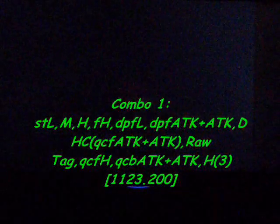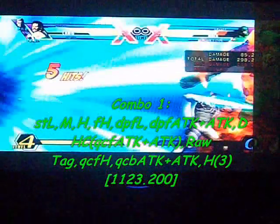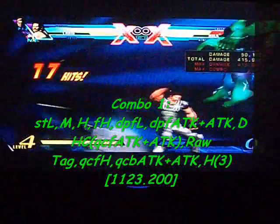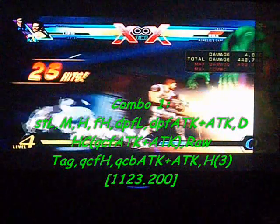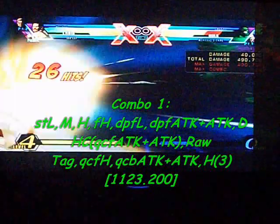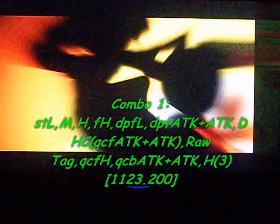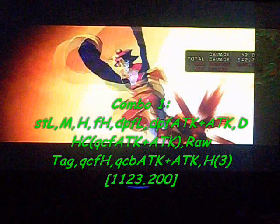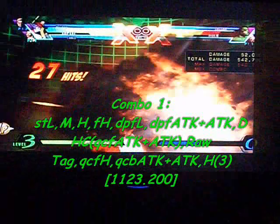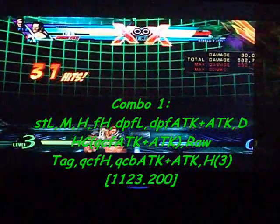For this combo I had to use Lele or Senko. It starts off with standing light, medium, heavy, forward heavy, dragon punch forward light for the grenade, dragon punch forward plus both attacks for the Sweep Combo, then DHC it with Lele or Senko for her ultra — quarter circle forward plus both attacks — then raw tag to Chris, use quarter circle forward heavy for the magnum, then quarter circle back plus both attacks for the satellite laser. Press heavy three times and that does about 1,123,200 damage.